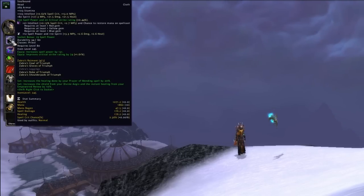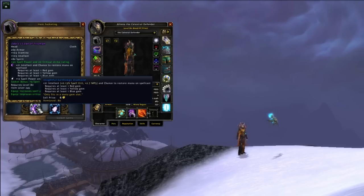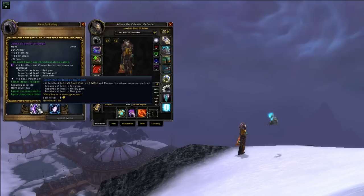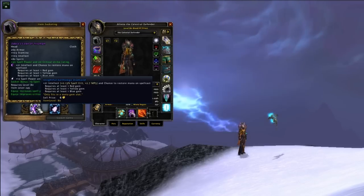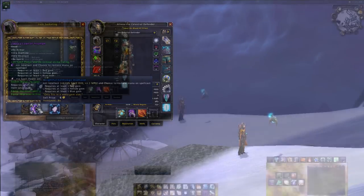There are several meta gems that you may find interesting. Widely considered the best choice for healers is the Insightful Earthsiege Diamond, which gives you 21 Intellect and has a chance to restore 600 mana on spell cast — assuming you cast a spell about every 2 seconds, that nets around 75 MP5 on average. Other valid choices would be the Beaming Earthsiege Diamond, which gives 21 Critical Strike Rating and 2% mana, or the Ember Skyflare Diamond, which gives 25 Spell Power and 2% Intellect.